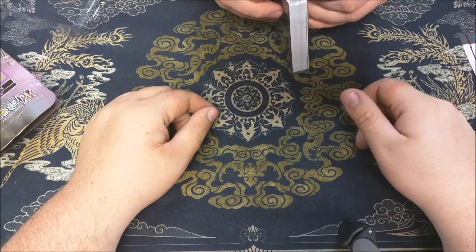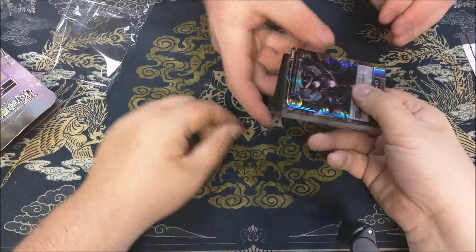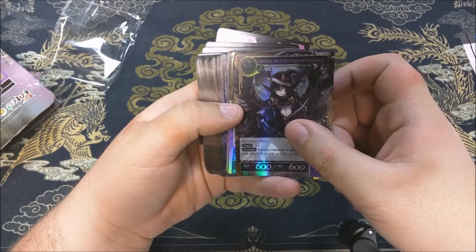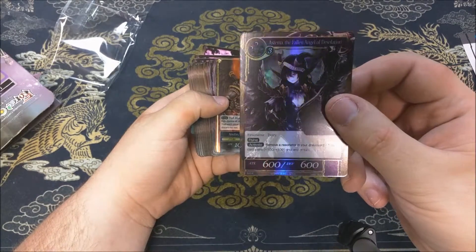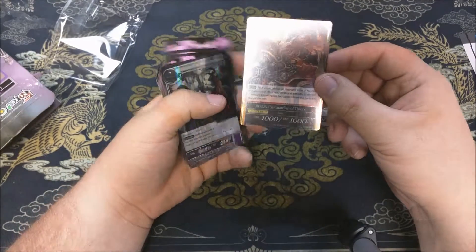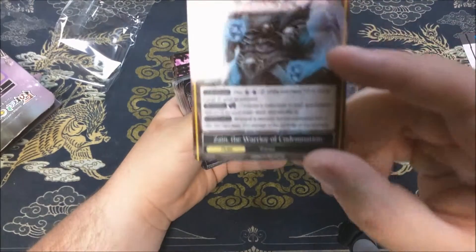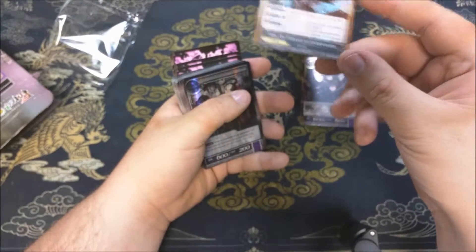Quality is pretty standard with these. We are going to mispronounce all of these — Estima, the Fallen Angel of Desolation. Here's our J-ruler right here; it starts off as Zane the Warrior of Condemnation. I think there's a little typo there.